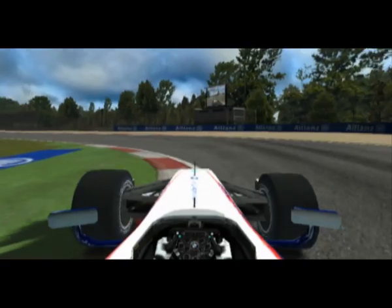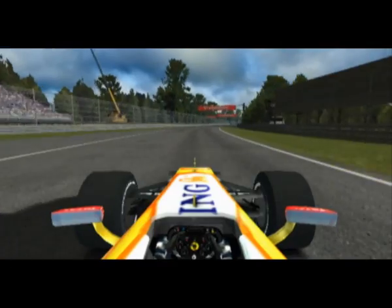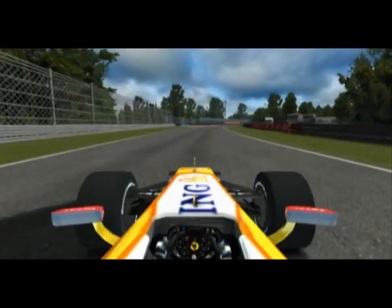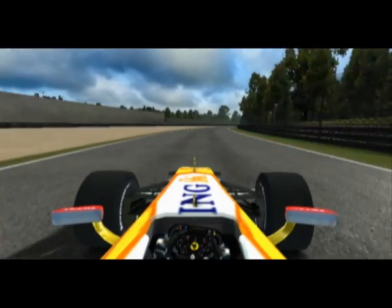Turn right, then left. Take a little bit of kerb on the entry there and avoid it on the exit. Now heavily on the throttle again, up through the gears — 3rd, 4th, 5th — all the way up to 7th gear around Curva Grande here.